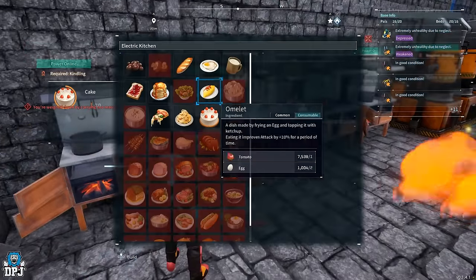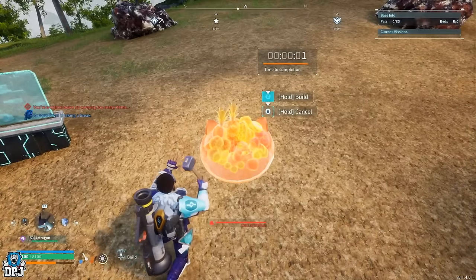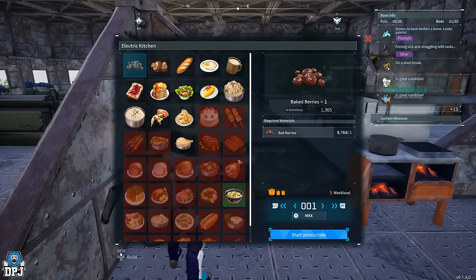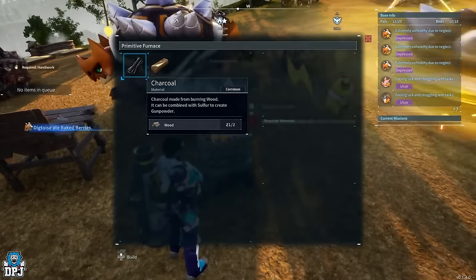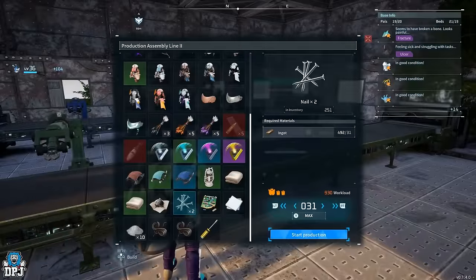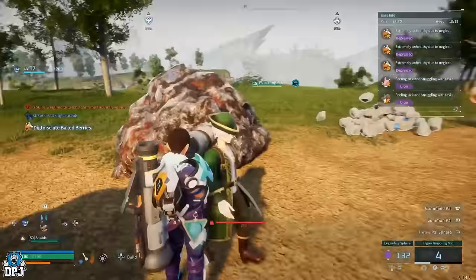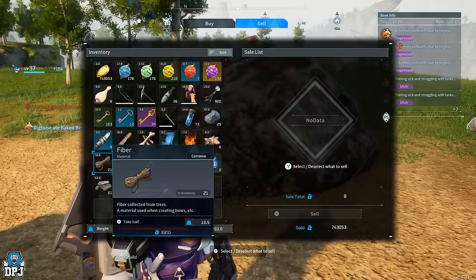I would recommend with a base set up for farming ore that you put down a few springs, and that the food in the feeding box at a bare minimum is food that will restore sanity — like cooked berries, salads, etc. Once that base is set up, sit back and relax while they farm that ore for you. You then smelt it and use those ingots from the furnace to craft nails. If you plan on doing that at the same base, you'll need that workstation, but Anubis will make these as quickly as any other PAL in the game, as its handiwork is the best.